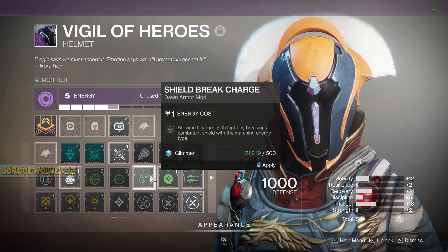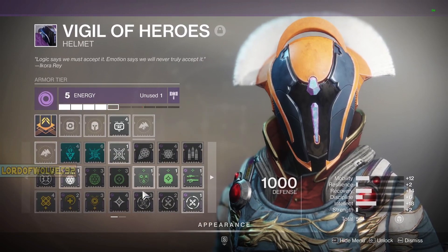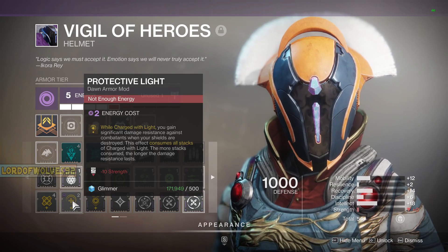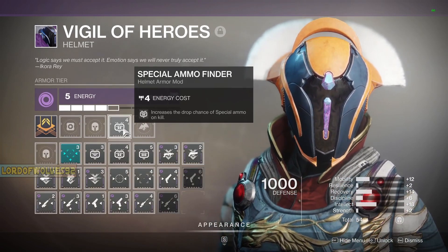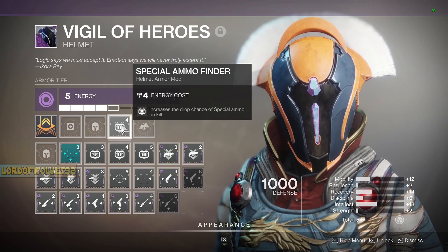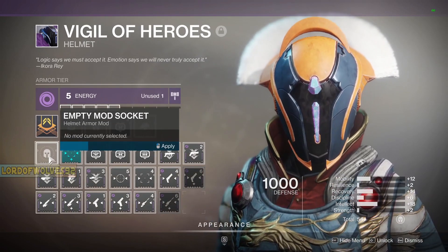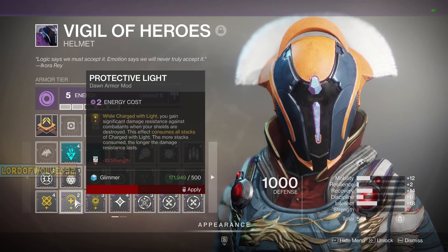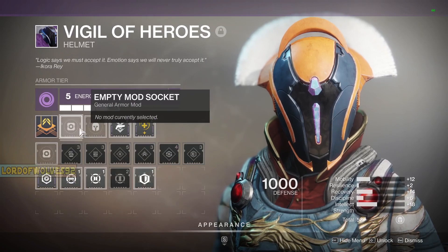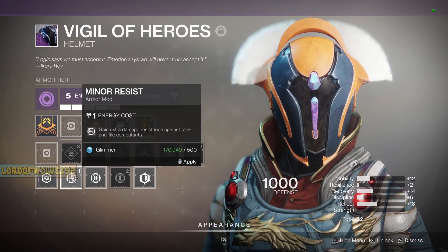We have one extra perk here — we can spend it on whatever we want. In the future when these are fully masterworked, I'd probably go something like Charged with Light and have Protective Light, which reads: while Charged with Light, you gain significant damage resistance against combatants — when your shields are destroyed, this effect consumes all stacks of Charged with Light. So we have a huge health buff so we don't get killed in Grandmaster Nightfalls or raids where revives are limited.